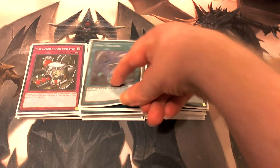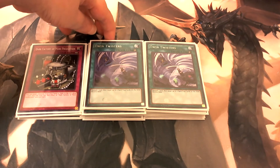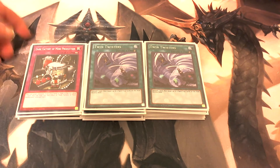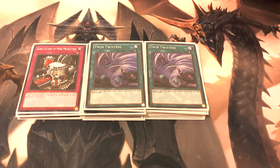Then we play two copies of Twin Twisters. This card is strictly in here for back row removal — you discard a card and can target up to two spells or traps on the field to destroy them. It's a very good quick-play spell. You can discard a Black Stone of Legend, a Dark Magician, a Polymerization — whatever you want to get rid of — and destroy two of your opponent's spells or traps.